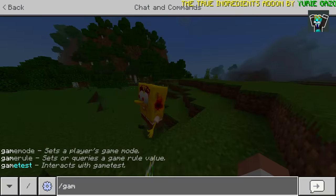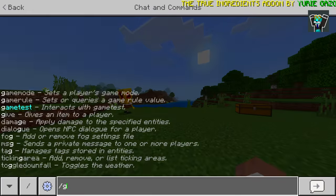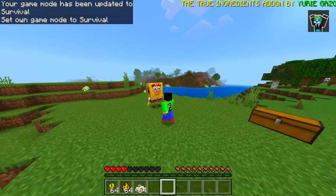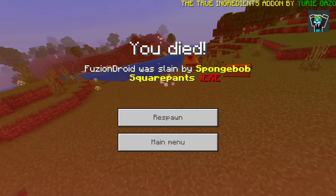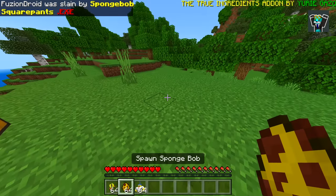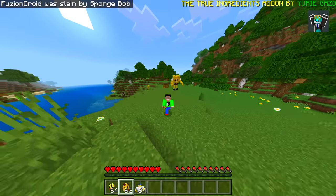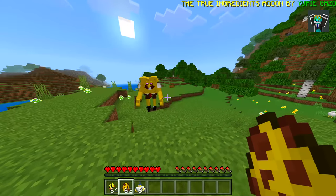I want to make sure that if I die I don't lose my stuff, so if I jump into survival here - SpongeBob, are you friendly? What if I hit him? He does fight back only if you hit him. If I die, it says 'Fusion Joy was slain by SpongeBob SquarePants .exe' - that is sick! Now let's see the normal SpongeBob. That is NOT normal SpongeBob, guys. I actually thought for one second this was going to be normal, but that is very scary.